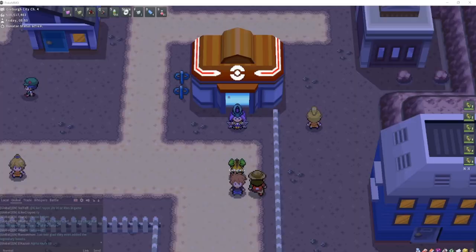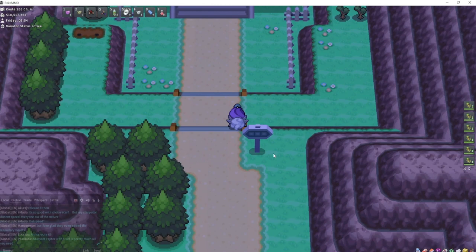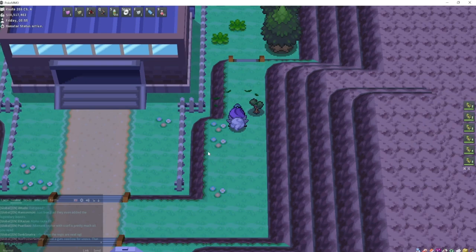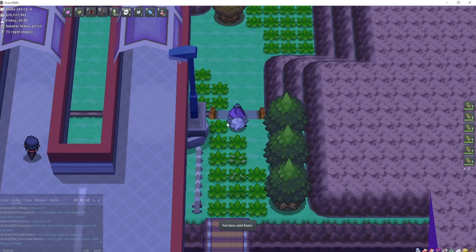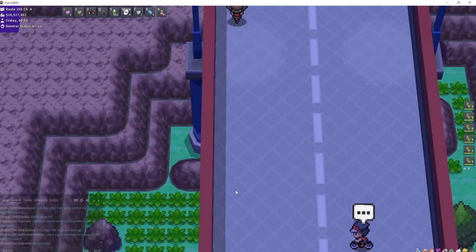A good spot to find Onix is actually going to be in Sinnoh in the Wayward Cave, which is also a good spot — or maybe the only spot — to find Gible. You cut down this bush and the Wayward Cave is going to be over here. You don't want to go in the main entrance; you want to go in the entrance that is below the road. Right in here you'll find Gible and Onix.